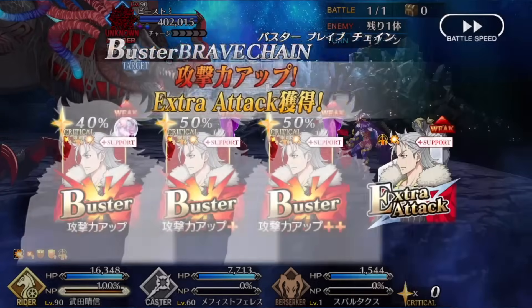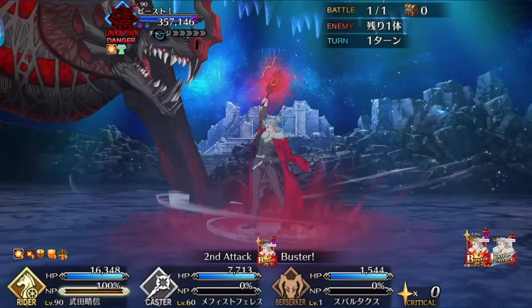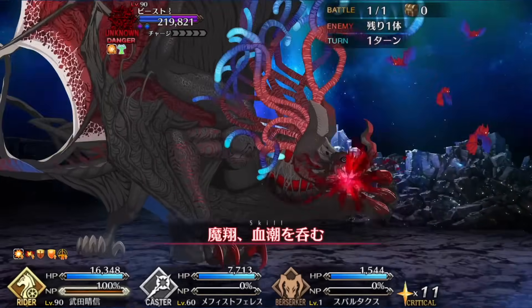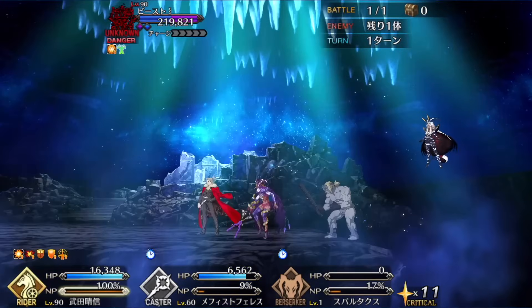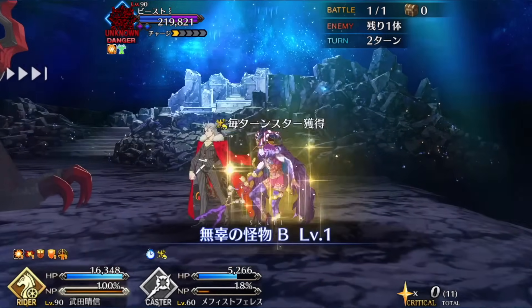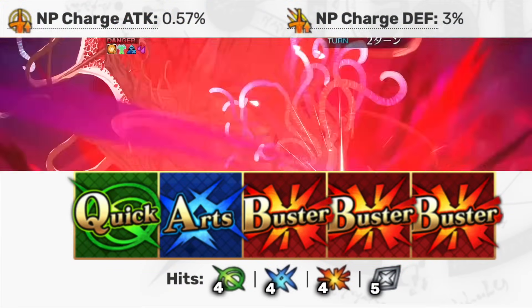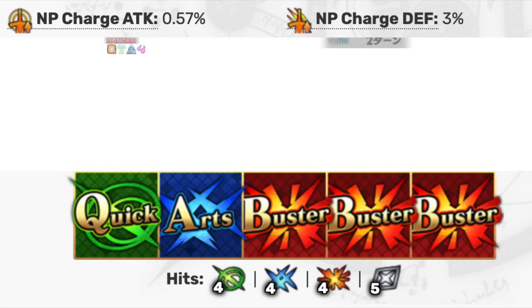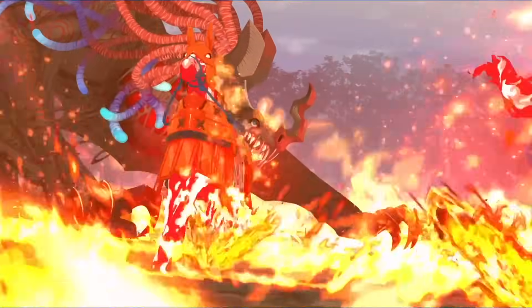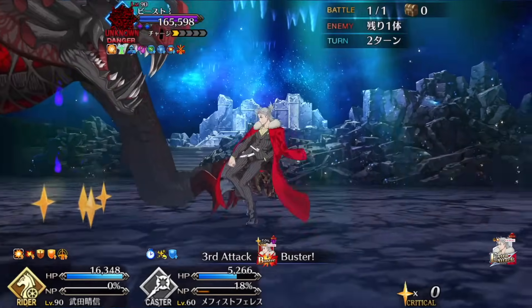Before we even get into his skills, I want to take a look at his deck and card data. He actually has a triple buster deck, which I very much enjoy. There hasn't been an AoE SSR Rider with this kind of deck, and buster decks in general just have better damage potential because of the amount of buster cards and the potential of doing a buster brave chain without using your NP. With buster decks, they usually balance it out by giving the servant very good quick or arts cards, and that remains the case for Takeda Shingen. His arts card is a 0.57% per hit gain on a four-hit arts card, which is really good — a 2.28 base NP gain on a Rider, meaning most of the time you will be fighting casters. This means he gets a lot of NP back from doing NP-QA mighty chains, and that is pretty important because his NP has a pretty sweet effect we'll get into in a bit.